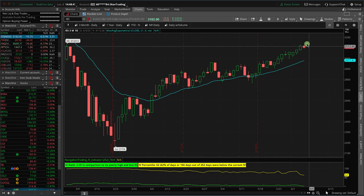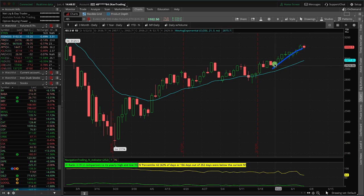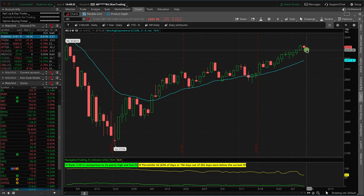We're seeing a little bit of red on our screen after this grind higher that we've seen for the last eight days. It seems like 20 days with a couple of reds mixed in. All we need is little moves like this here and there — we don't need a crash. All we need is a little bit of downside, a little bit of two-sided action every now and then. This is much welcome downside that's helping some of our short delta positions.